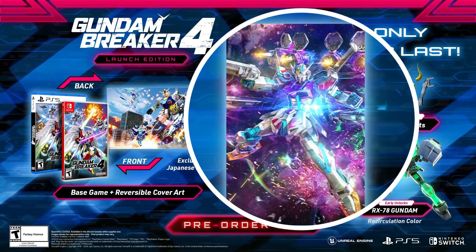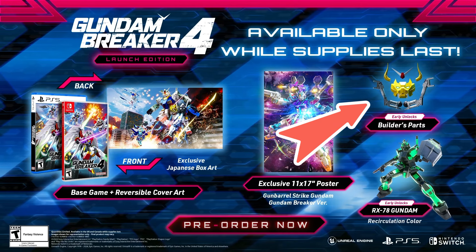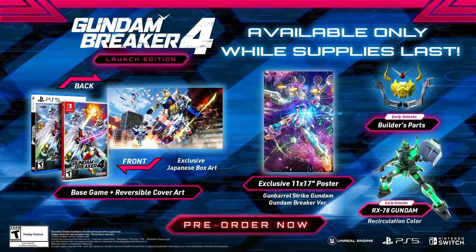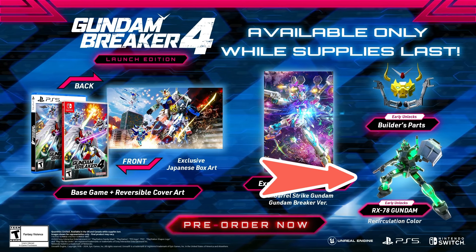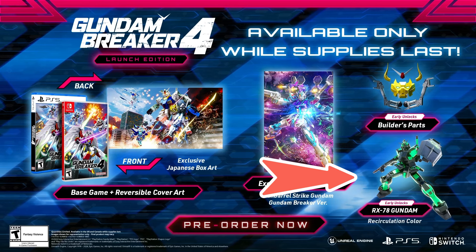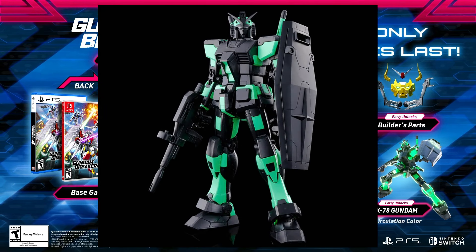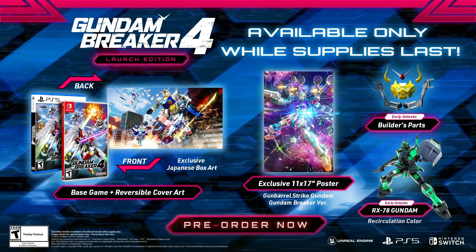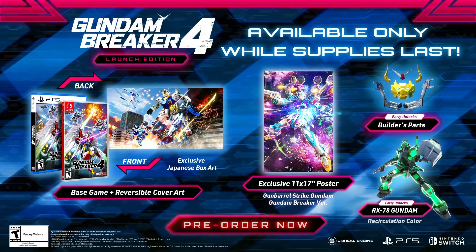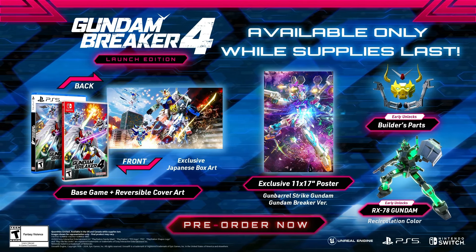You also get the super rad 11 by 17 poster depicting the brand new early grade Gun Barrel Strike in all its gun-barreling glory. Of course, pre-order builder's parts are also included. In addition, there's now the recirculation color RX-78 that you can get as an early unlock in-game — a special promotional color that's been circulating around. It's just a skin and won't affect any kind of in-game performance, but still really neat.